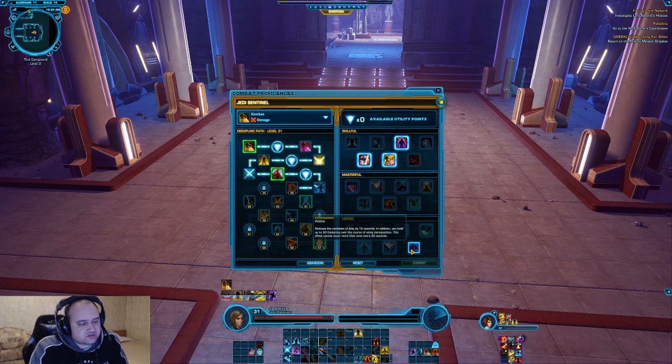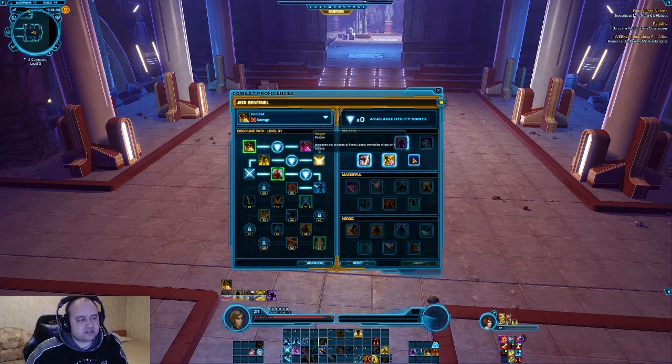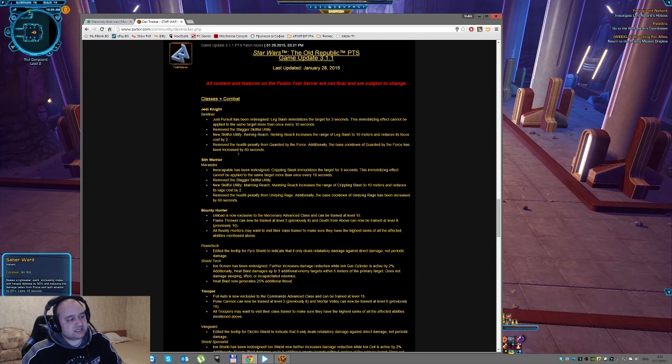So we get the same bonus from Just Pursuit — the 2 points less focus — but we get that perk in this first tier, so it's possible at lower levels, and this will be a huge impact in low-level PVP. Being able to use Leg Slash — in case you didn't know, that's this ability — will require only 1 focus, which is very cheap, and usable at 10 meter range, which is a huge improvement for a melee class suffering from lack of mobility and inability to chase runners and kiters. I approve of that one.